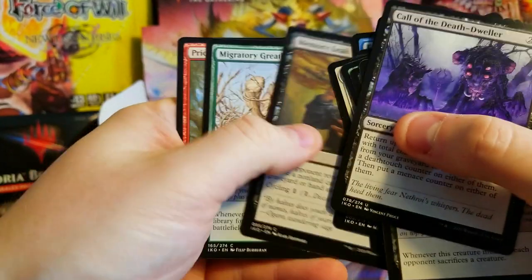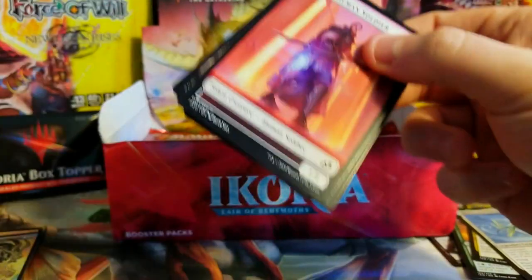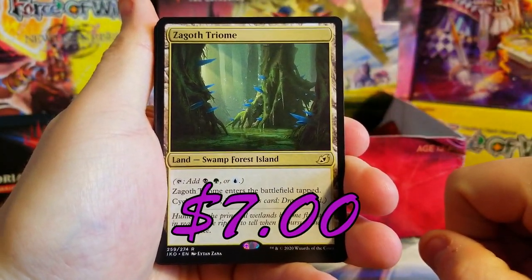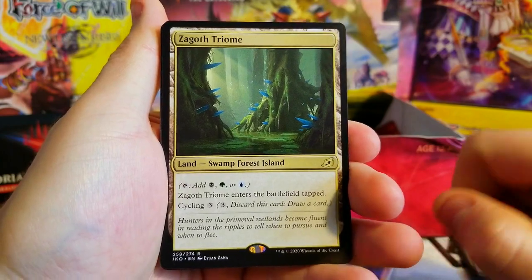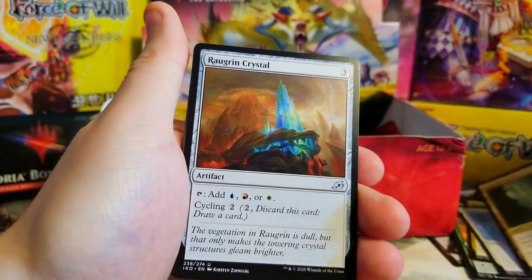Humble Naturalist, Evolving Wilds. Memory Leak and the little spunky monkey. More soldiers, Tranquil Cove. Zagoth Triumph — very nice! Swamp, Forest, Island. People are really starting to play with these a lot in a lot of different formats so I will take it. Don't know the value of this one — we didn't pull it last time.